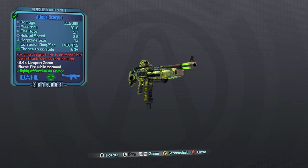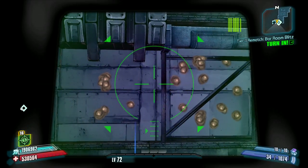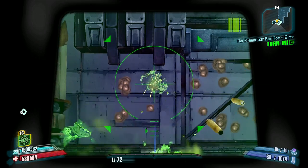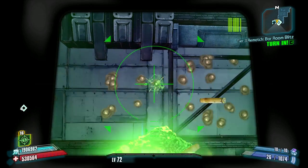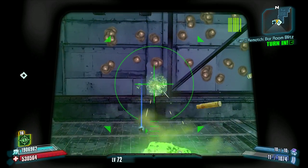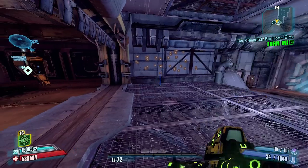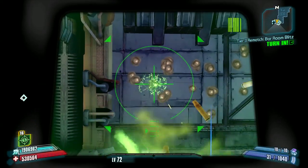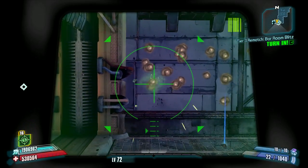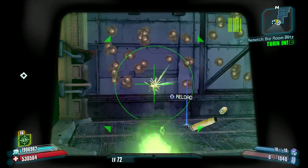This is a unique Dahl Assault Rifle, and its special effect is that it has a large and variable burst size. If we go ahead and shoot it here, that first burst was 5 shots, this next one was 6. I've seen it go as high as a 9 shot burst and as low as a 4 shot burst. The average is probably either 6 or 7 shots in the burst.